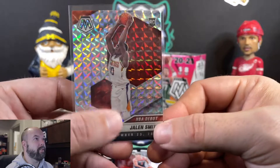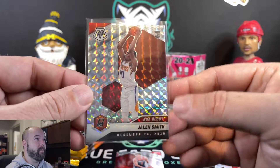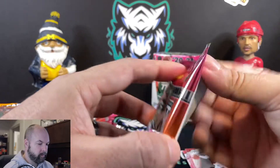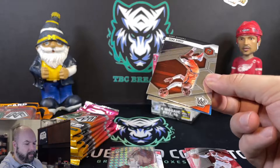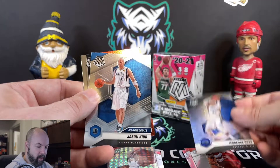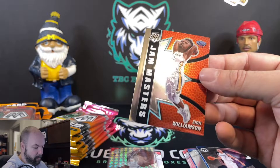The parallels changed this year. The inserts just have this tab here above the name now versus being a completely different card taking up all the space from the image. This is the NBA debut Jalen Smith Prism. I think they did that across the sets too, like with football — the NFC, AFC, Man of the Year stuff. Chris Paul, Terrace Ross, Jason Kidd — all-time greats. And Zion Williamson, Big Head Jam Masters.